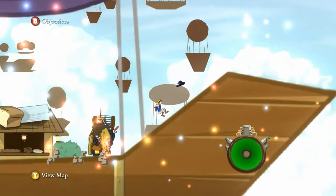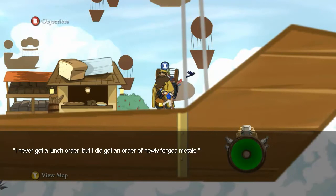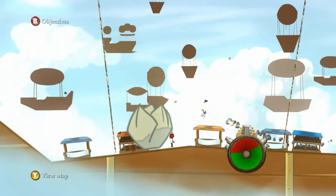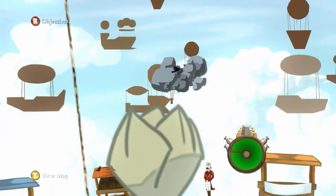I might wrap this up in a sec, considering I'm not having that much luck looking. You're a spice person! I never got a lunch order, but I did get an order of newly forged metals. That's handy — the order got switched. Follow your pet raven and retrieve the lunch order from the meteorologist. I'm riding a giant enemy cabbage, motherfucker!